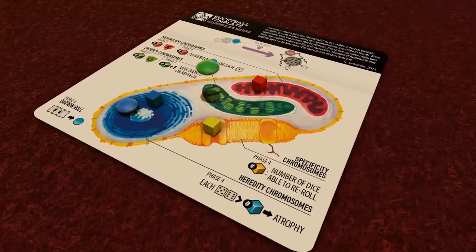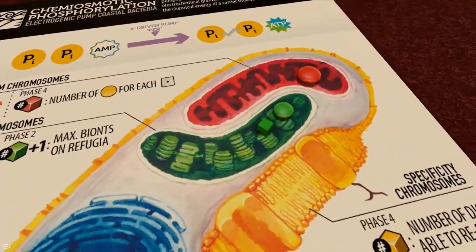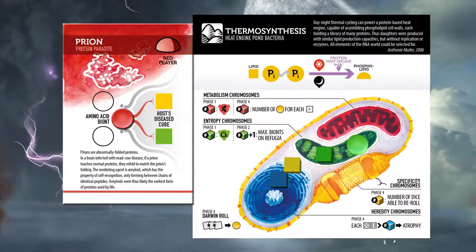If you fail to create life, you can invade the cell of another player and live as a foreign gene or even an endosymbiont. Or become a parasite, living at the expense of other organisms.